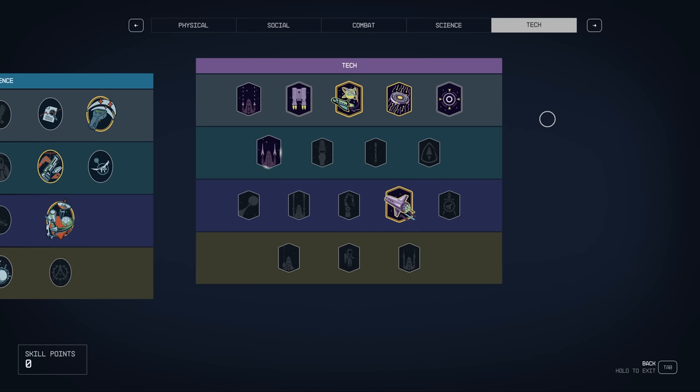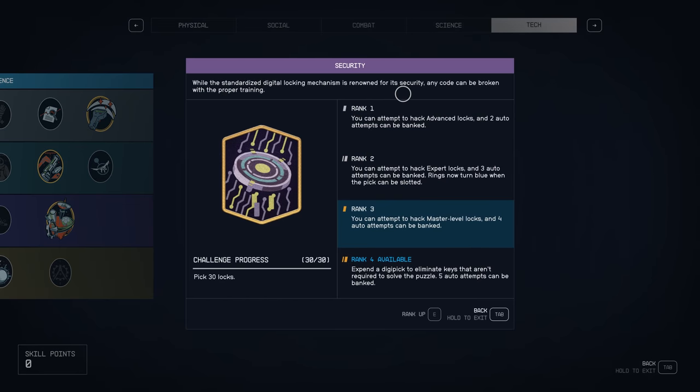There are a couple of things that you are going to need. Most people would have digipicks on them already. You will need some digipicks, and you are going to need to have your security ranked up if you want to access the safes that are here. The safes do contain credits and other items that you may want to collect. There are three safes here, and those particular safes are going to be a master, a novice, and an advanced lock.